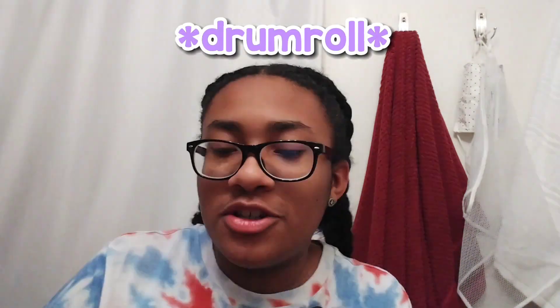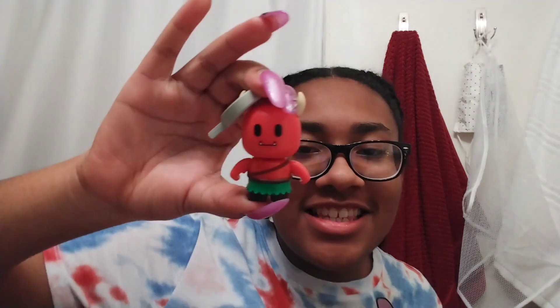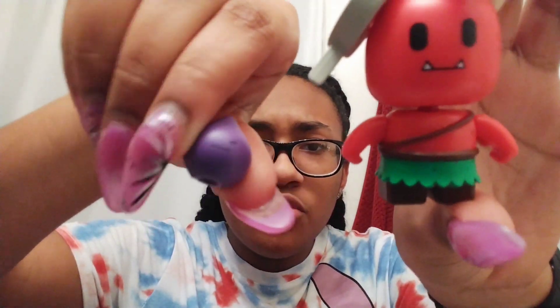And then the next one, which you guys haven't seen yet — drum roll — this one is a goblin. Or at least I think so. It looks like a piece of ketchup to me, I don't know why. It's kind of cute. I can imagine like a tomato, honestly. And then it has like a little pot inside, a little pot. And it also comes with this little onion thingy. It's really cute!